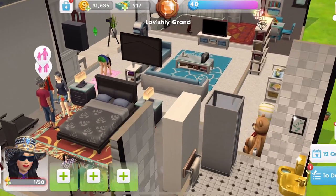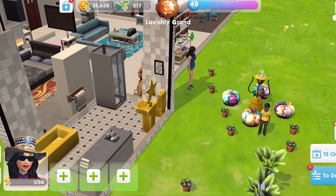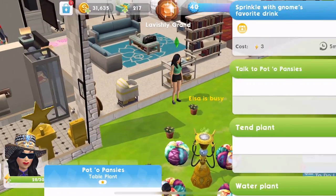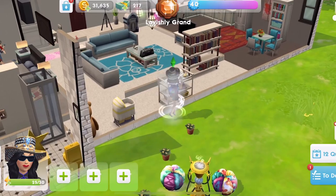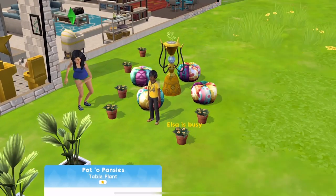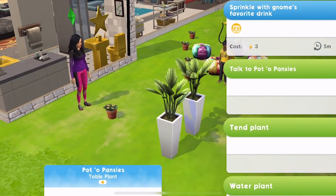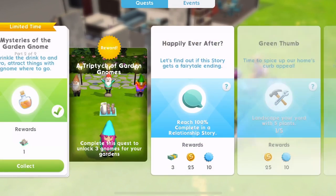Let's continue. We need to click on potted plants and sprinkle with the gnome's favourite drink, but she has no energy. I'll use a cupcake for now. I don't know how many times we need to do this - five times. Obviously if you haven't got the money to buy 10 plants, you're going to have to wait for the cooldown period. Quest complete - that's part two done!